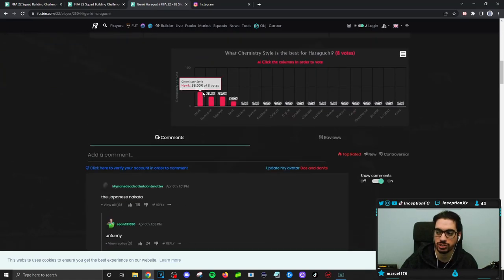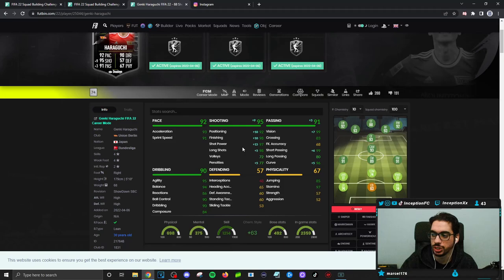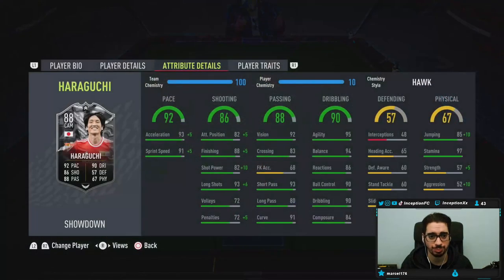It's a card that's formatted strangely — there's no obvious choice. A Deadeye chemistry style would also be a very good choice because of the way they boost the shooting, and that's in the hopes of the dribbling and pace being improved for base card stats. I do think the Deadeye is probably going to be the most obvious choice. But for now with this card, we are going to be testing him on the Hawk chemistry style to see what the base dribbling is like.